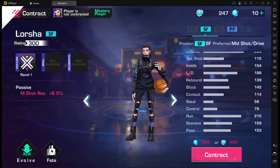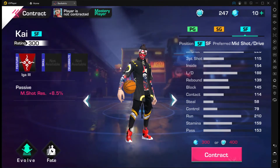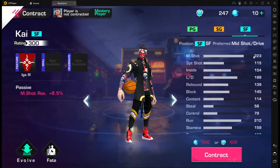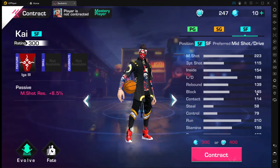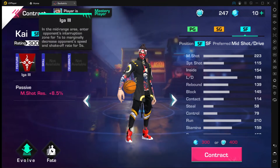Next is a very familiar face — we have Kai, a triple position point guard, SG, and SF character. No difference in stats so far: 223 mid, 210 run, layup and dunking range still the same. His feature is called Eager Three — in the mid-range area...